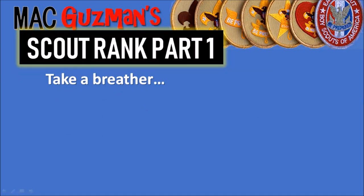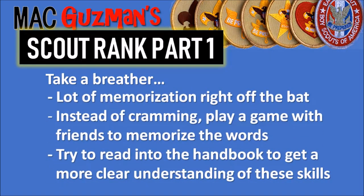Take a breather — there is a lot of memorization right off the bat. Instead of cramming all this stuff, you want to get it stuck in your mind so you actually know it. Try playing a game with friends to memorize the words, or do a troop activity. Also read the Boy Scout handbook — they make a new edition like every year, but it's good to have your own copy. Look in the front of the handbook; it will be there.